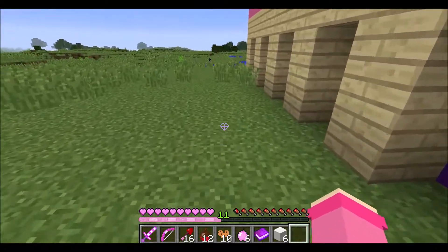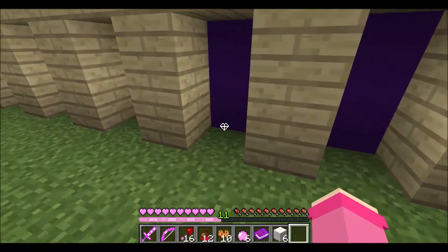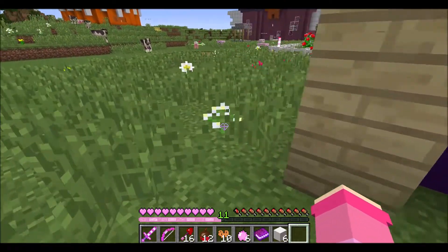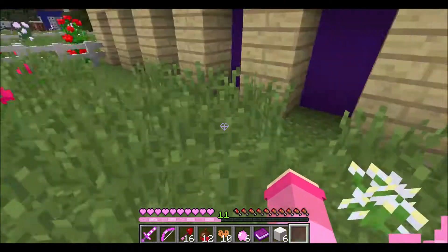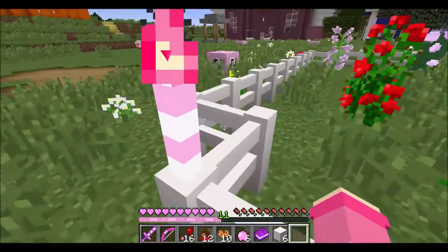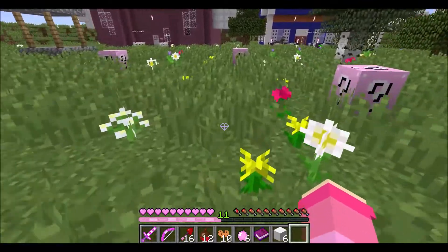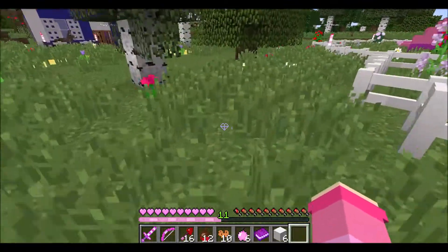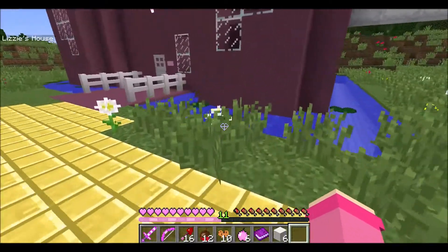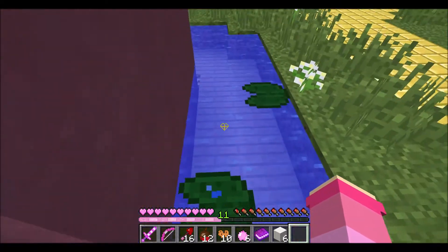I wanna see if I can walk over here. I'm walking around the house — because you know, the creator could be sneaky. It doesn't look like it, but I just gotta keep looking. Is it in the front garden? What if the stuff isn't in Jen's house area? What if it's in the other people's houses, or outside their houses?